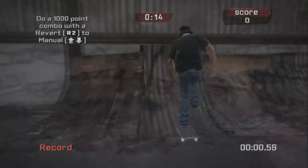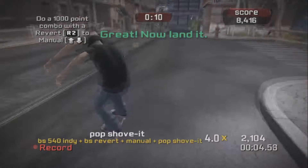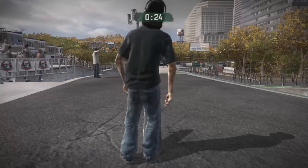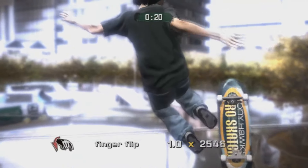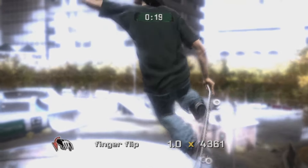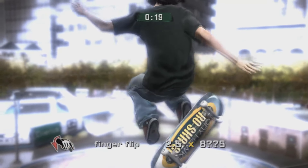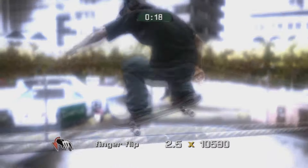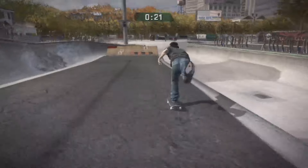Career would see my character work on video parts and photos, utilising the Nail-a-Trick that was introduced in Project 8. Nail-a-Grab and Nail-a-Manual were also added to add some variety. This was probably my favourite journey of the three, but every mission was either get points or Nail-a-Trick and get points. This became very repetitive, and I eventually got a bit bored of constantly going into slow-mo and randomly flipping and grabbing the board in every direction imaginable.